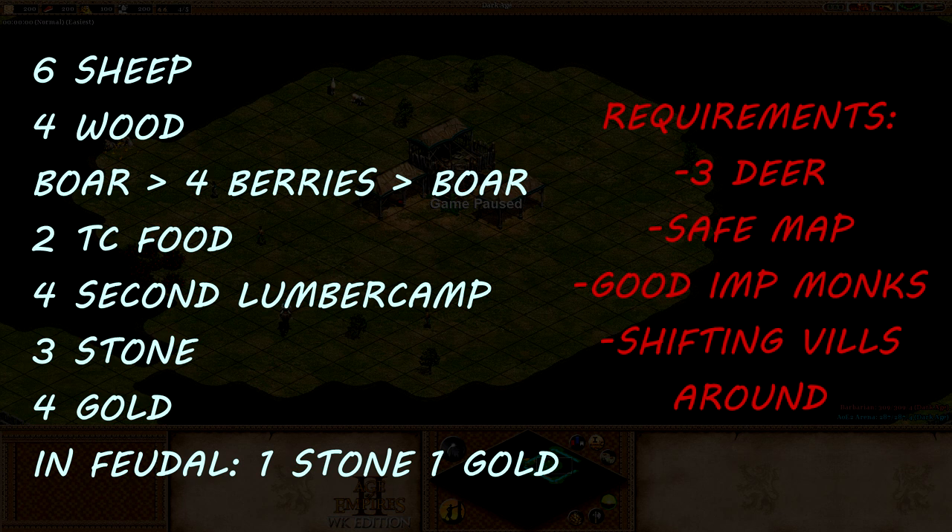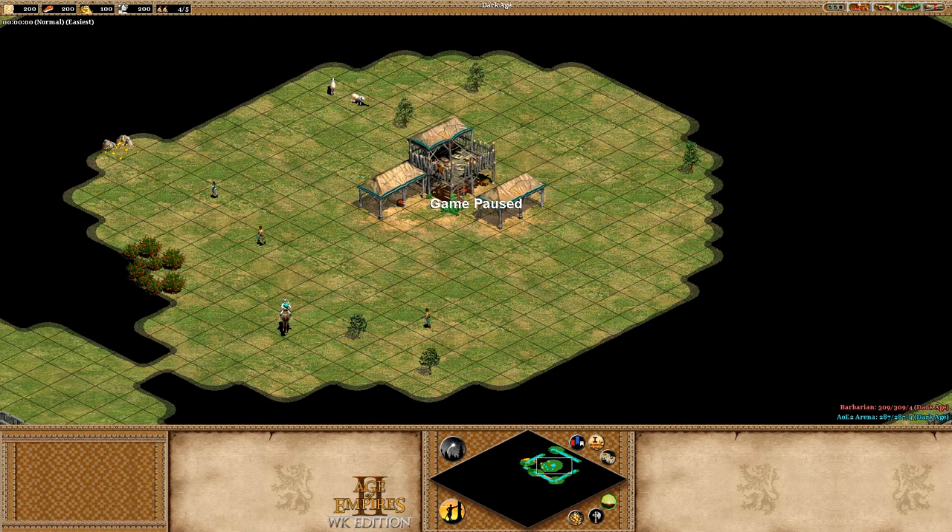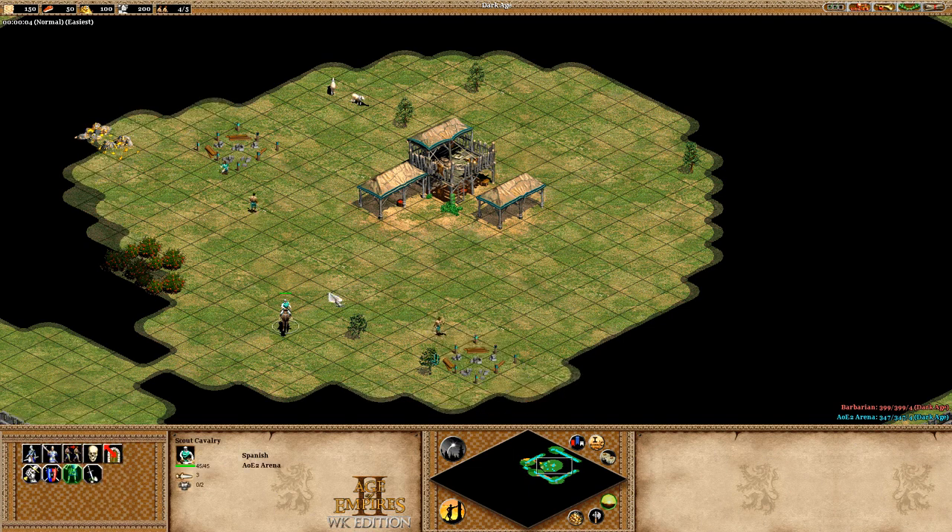Spanish are very very good for this and a nice generic civ for us. Their faster building is slightly useful but not enough to really throw out the economy balance, so this is going to be the generic version. If you have a civ with a stronger economy like Aztecs, you could get away with doing things a little bit differently, a little bit faster. So without further ado, let's just jump straight into this build — it's easy to explain things as I go.